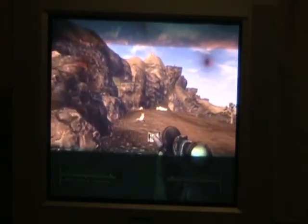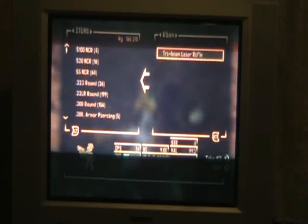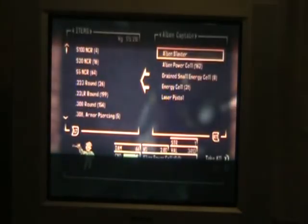It's off of the one that didn't have — there's one that wasn't shooting or anything. The first one I killed is the one that has the alien blaster. First I just picked up whatever, then go over to that guy — that's the first guy I killed, he's the one with the alien blaster.